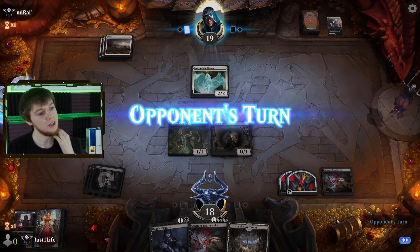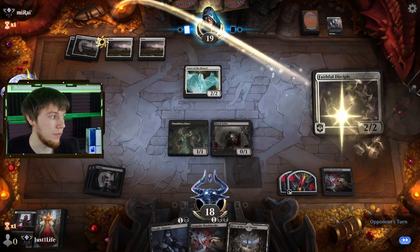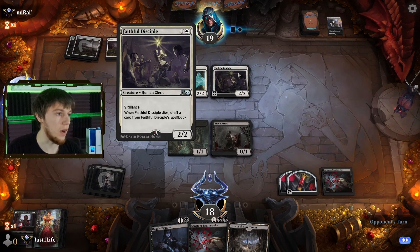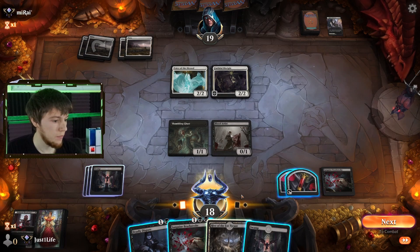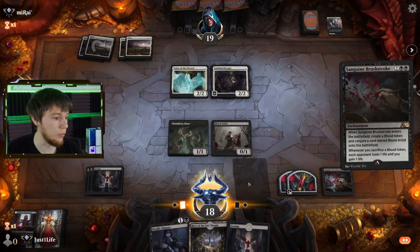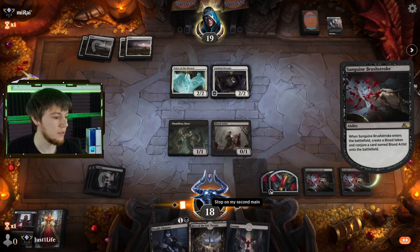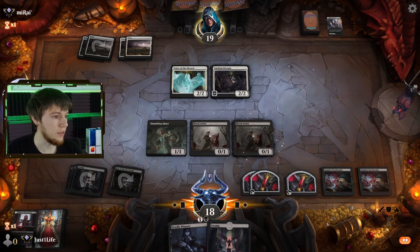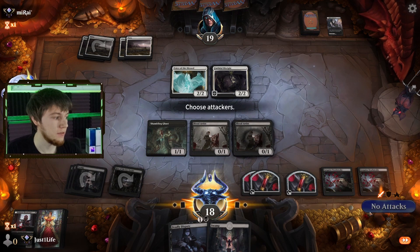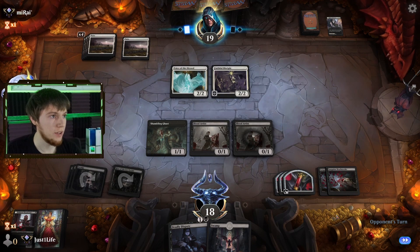Okay, no attacks. We'll use our Shambling Ghast to block unless they can gain life. They're going to draft a spell. Let's get another Sanguine Brushstroke out there — second Blood Artist. We'll just pass. We're pretty set up now, so we just need to draw some action cards.